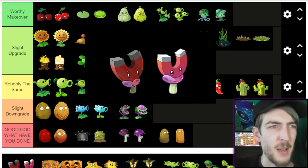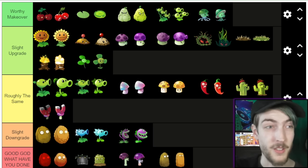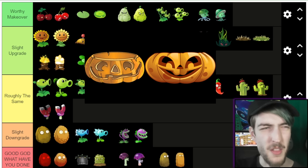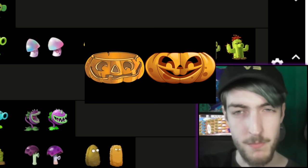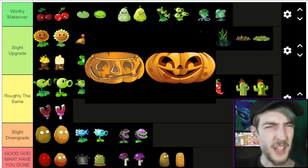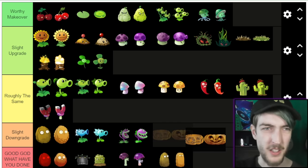Magnet-shroom now — not too much different except the first one has eyebrows and the second one doesn't. I'm going to have to go Roughly the Same, I can't pick. Pumpkin's up next. I'm not sure what to think about this one. I think the second pumpkin is more rounded, but the symmetry kind of doesn't work — if it's a pumpkin you'd expect it to be asymmetrical. It's bigger as well, although I think it does conceal quite a few of the plants. I think the first one didn't have that issue. I'm going to have to go Slight Downgrade.